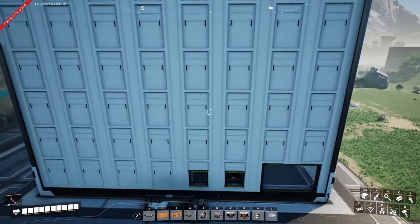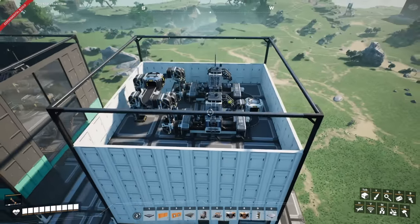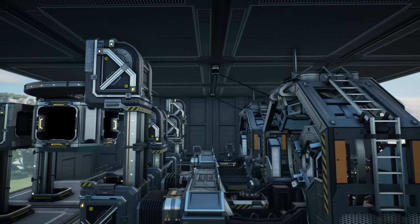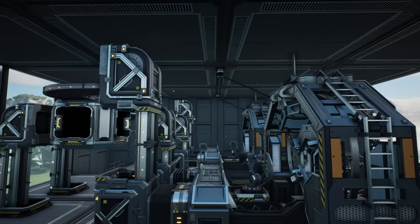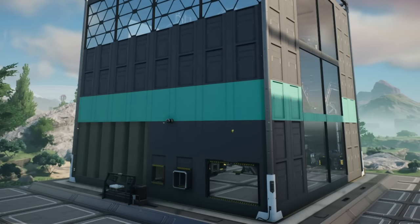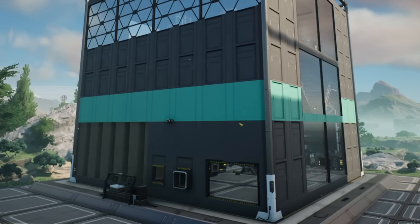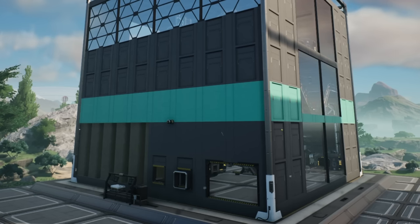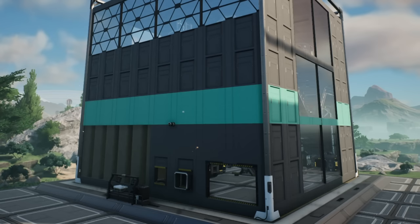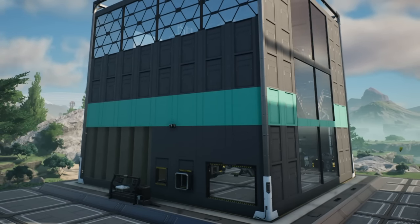The last thing to do for the working factory is to enclose it and place the power. In this build I've used simple ceiling mounts for the power throughout. At this point you have a working one-click all-in-one factory producing 10 reinforced iron plates per minute, providing you hook it up to some power and 120 iron ore per minute.